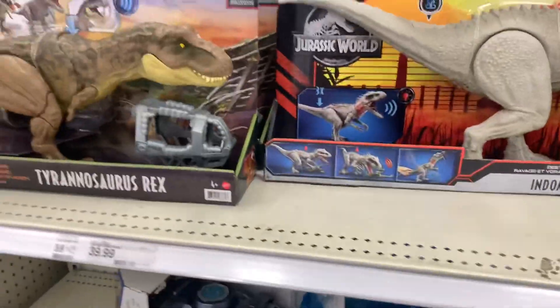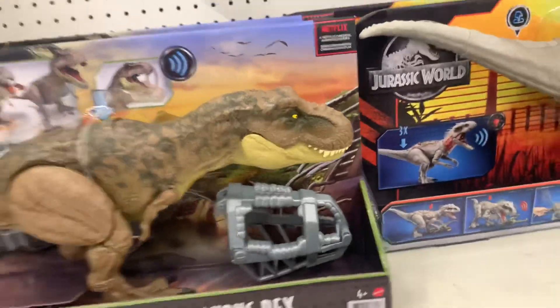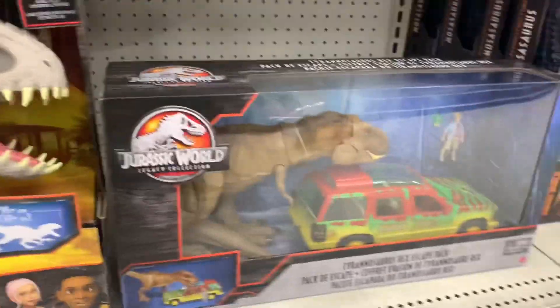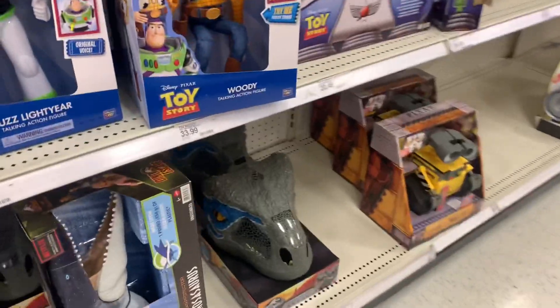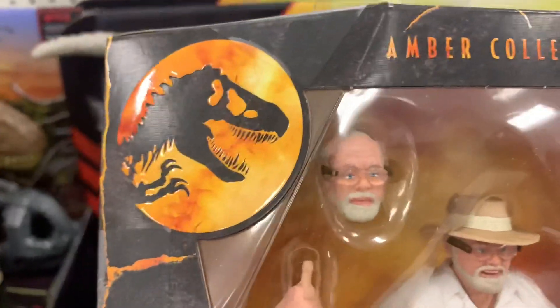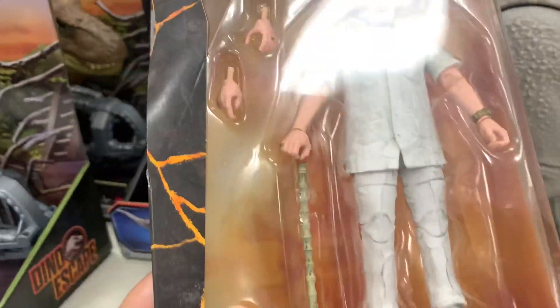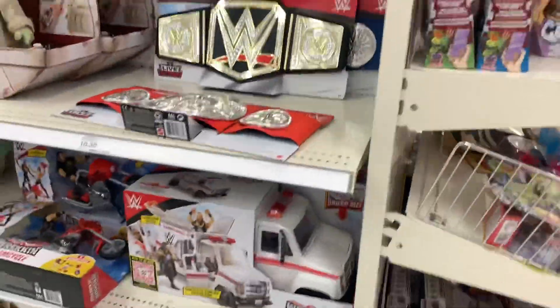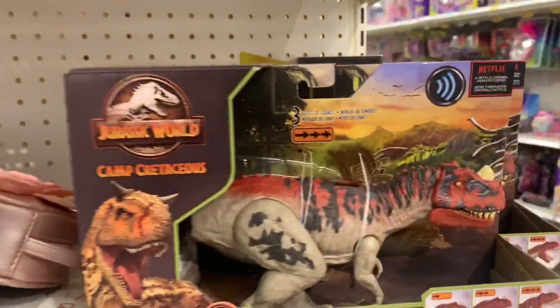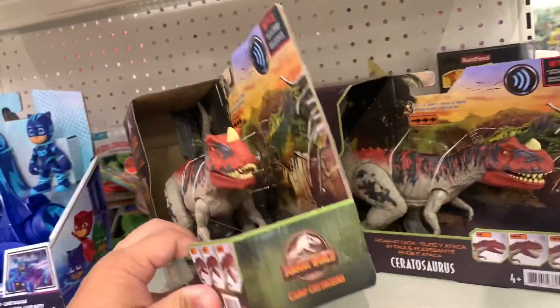I found the Scorpius Rex the other day but I did not find the Scorpius Rex with the gyrosphere. I'm looking for that — there are two Scorpius Rex's, one by itself and one with the gyrosphere. Also, they have a John Hammond amber collection with a baby dinosaur. And for some reason we have a couple of Ceratosaurus on the end of this aisle here.